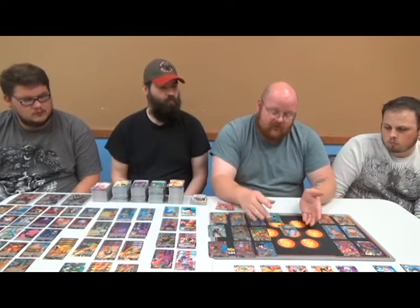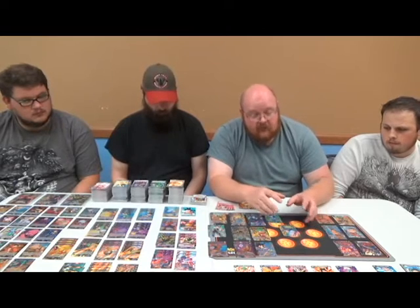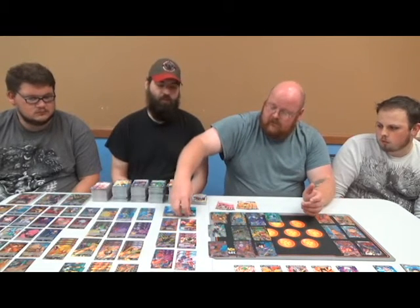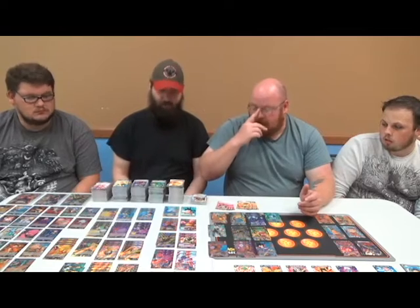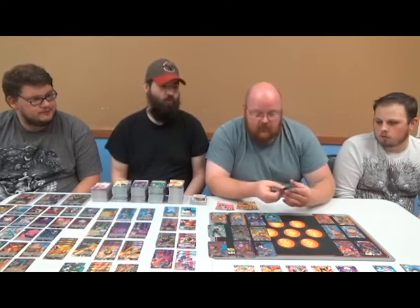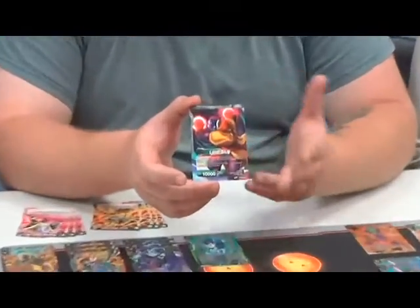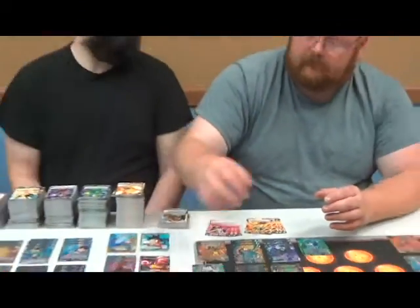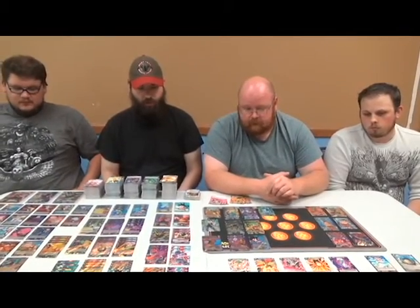Once they're awakened, you flip them over and they have a new effect — sometimes the same effect, sometimes expanded. Some of them reactivate energies, some let you draw cards. Lord Slug, I believe, draws cards when he awakens as Lord Slug. So that's pretty much the two effects: either re-tap energy or draw cards. Other leaders will either reactivate energy you've already used or just give you a main ability before the next phase — trying to keep you on your taps is basically it.